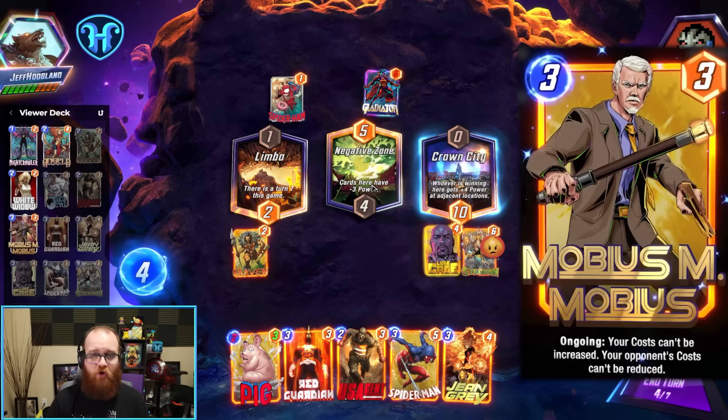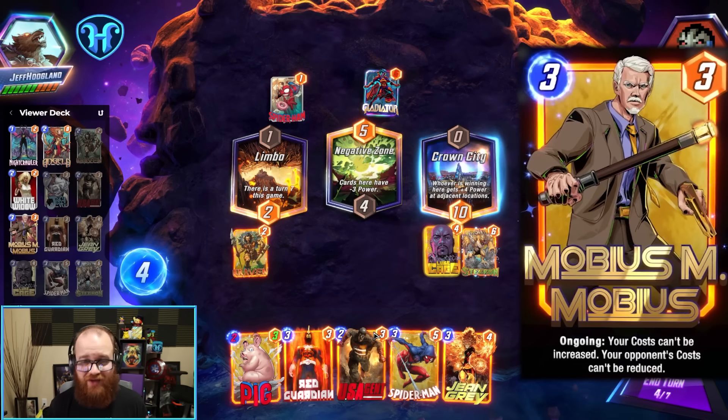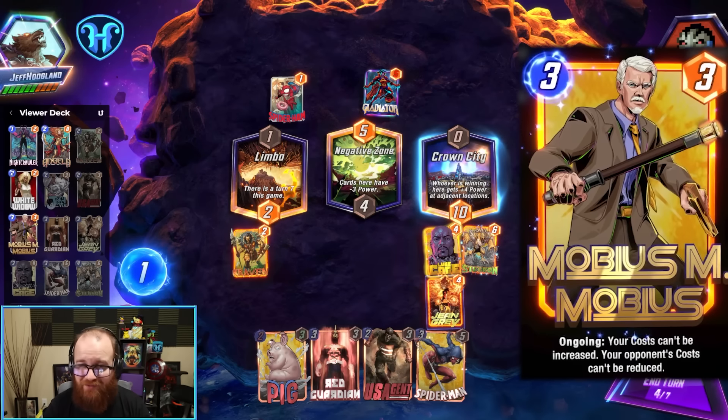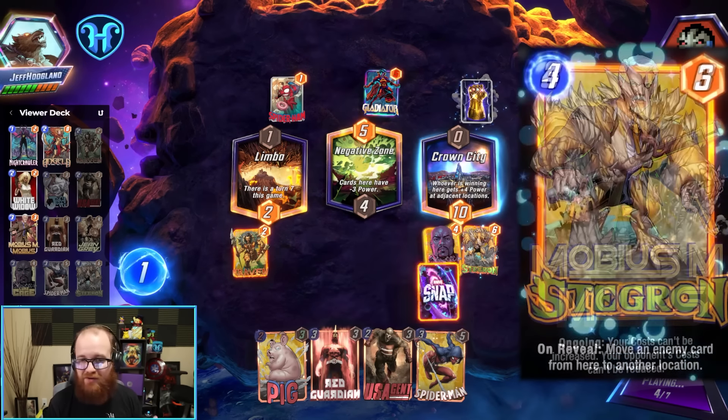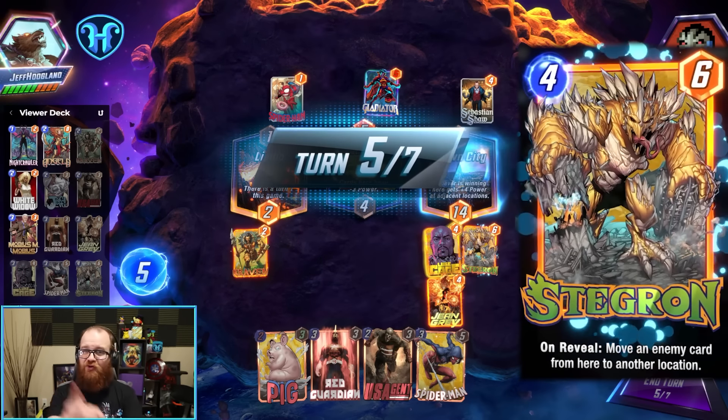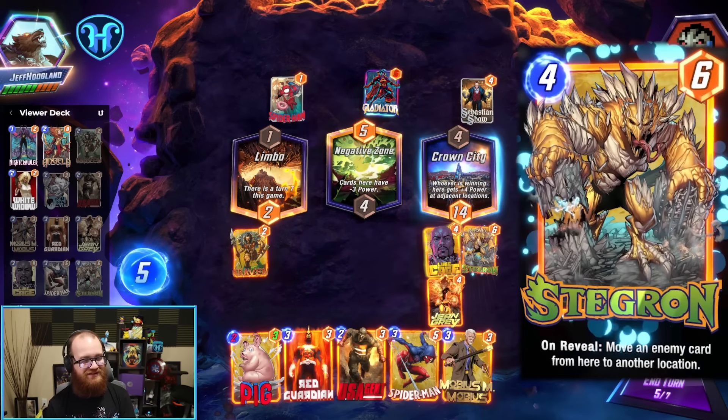And finally, we have Mobius M. Mobius, which is our 'I don't want to die to Loki' card. At any rate, you're going to watch some games that are incredibly fun. Stegron is just a sweet card to make work, and he complements our latest release in White Widow. If you enjoy what you see, snap that button for the rest of the day. Enjoy.